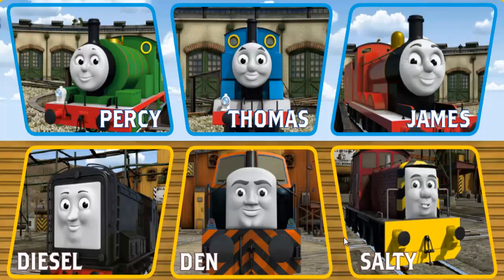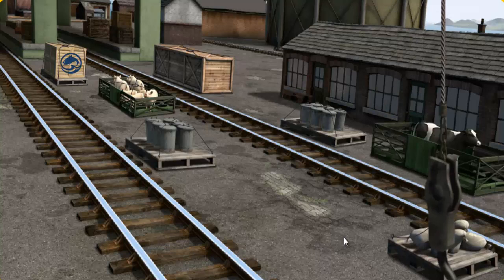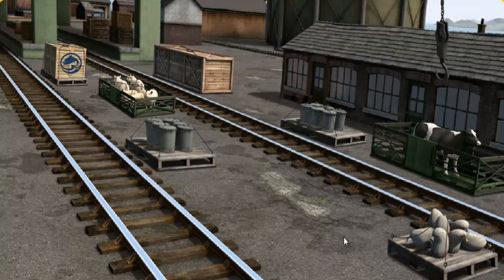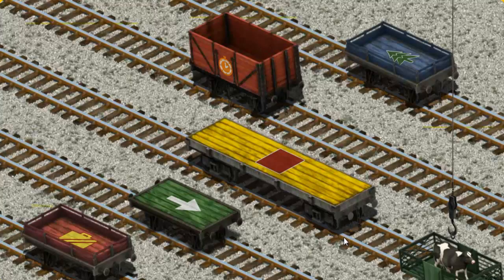It's a busy day at Brendam Docks. Thomas and his friends have many deliveries to make. Choose who will make the next delivery. James must deliver the cow to Farmer McCall's farm. Help Cranky find the cow. You found it! Let's lift and load. Now the cargo must be loaded. Help Cranky find the green flatbed with a white arrow.